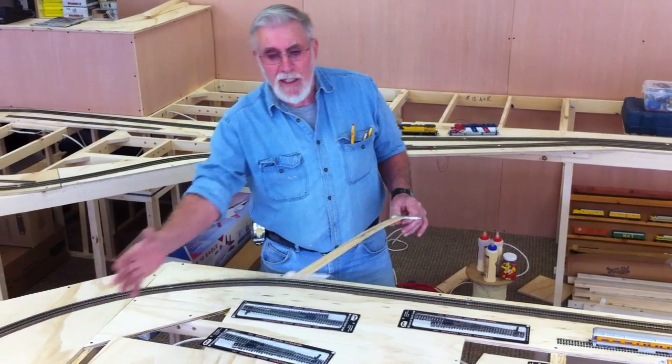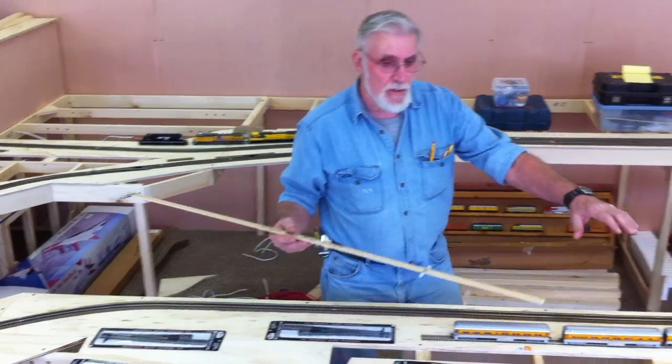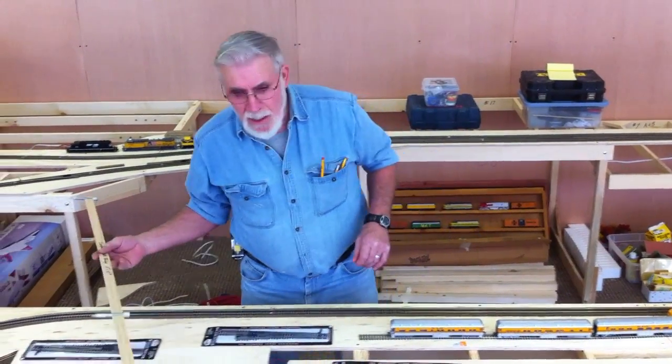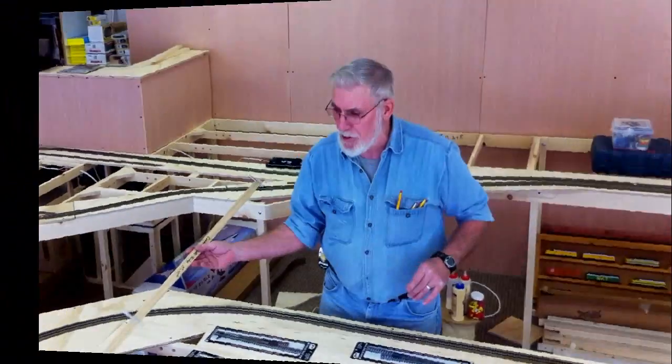This way we'll have buildings in the front, we'll have buildings in the back, and down towards this end we're going to have the factories and warehouses that the dead end siding tracks can go to. And then we'll come around the other side where the bridge comes into Gary and that'll come into one of the other sections.